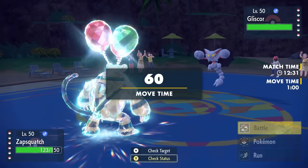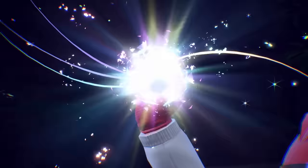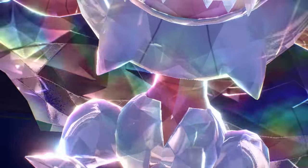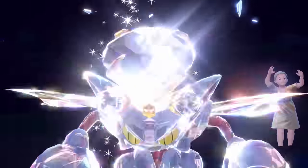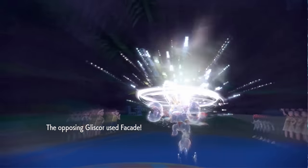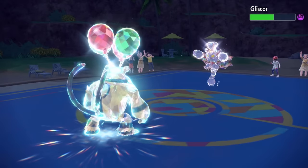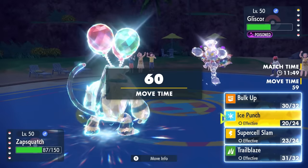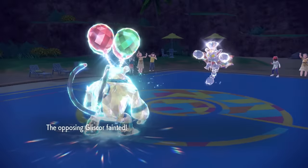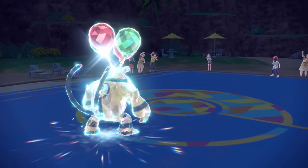They go into Gliscor. They've already seen the Ice Punch, so I figure they probably Tera — it's kind of their best option. But I don't want to click Supercell just in case they stay Ground type. They do commit to the Tera. It makes all my attacks neutral, and the defensive Tera doesn't help a lot on offense. Ice Punch does a nice chunk of damage, but they have Tera Normal Facade with Toxic Orb. However, they didn't activate the Toxic Orb before using Facade. I go for Supercell Slam, get a crit, and with the Ice Punch chip, that takes care of Gliscor.